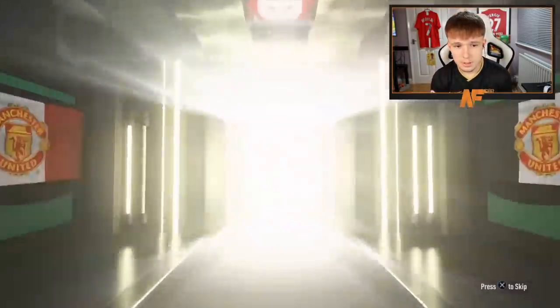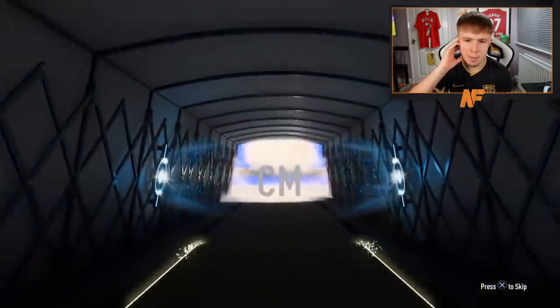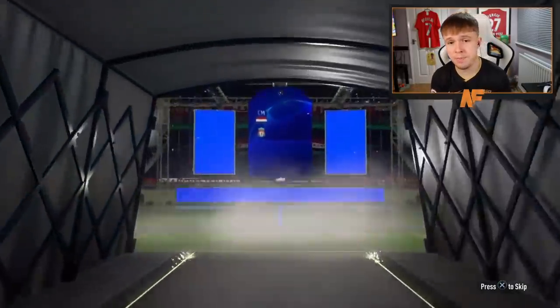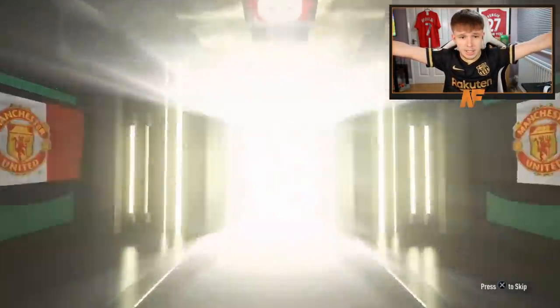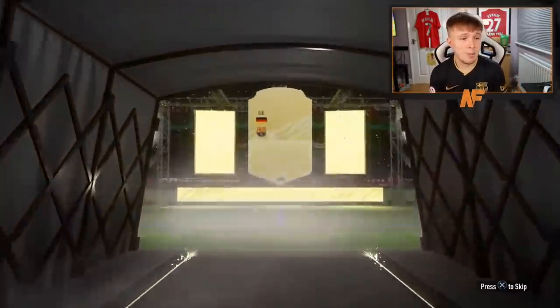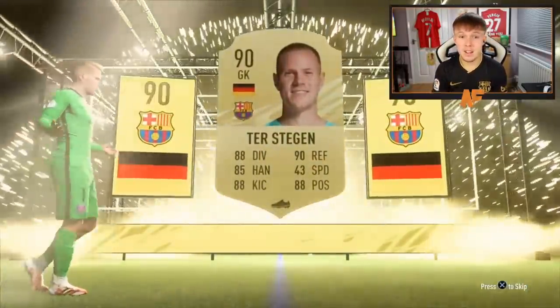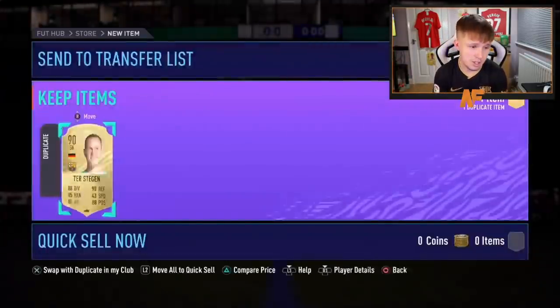Last packs for Brandon — come on, walkout again! It could be a fake walkout... yeah, it is a fake. It's actually 85 — Gini Wijnaldum, not too bad. Then the 26th pack — Germany goalkeeper, De Stegan. What a batch of eight: De Stegan, Wijnaldum fake walkout, a UCL card, and Ben Yedda headliner. Brandon is sleeping well tonight!